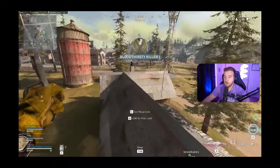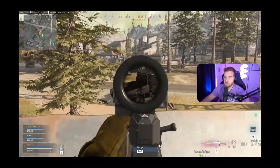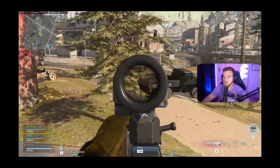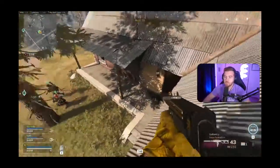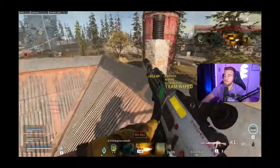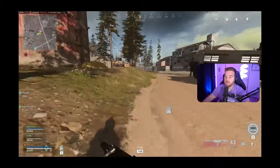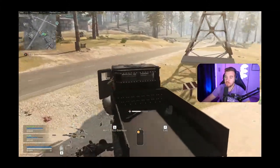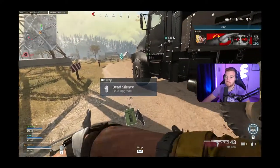Are they still in these buildings down here? There's one down here. Yeah, one's dead, one's in the house. Nah, they're on the second floor. Just jumped out. Oh wait — that's you. What the fuck? Oh, there he is. I don't know why your name tag wasn't above your character for a second. I'm like, where are my bullets going?